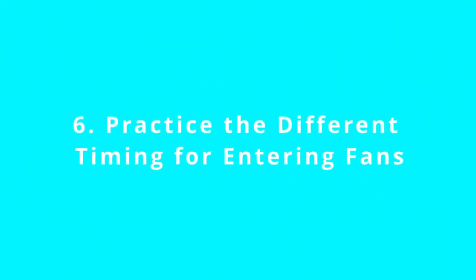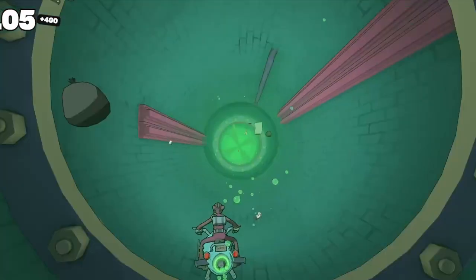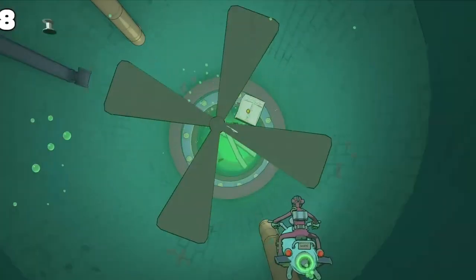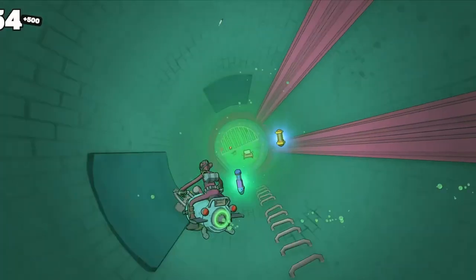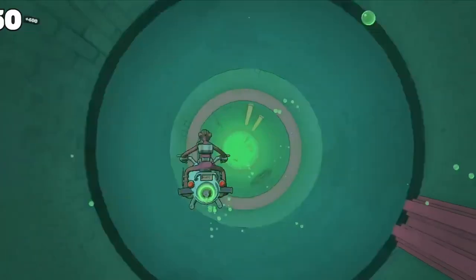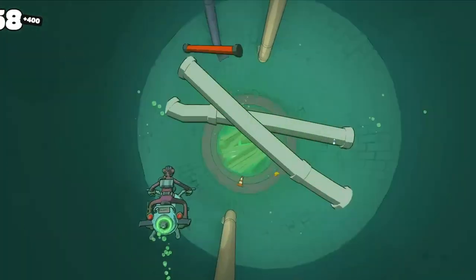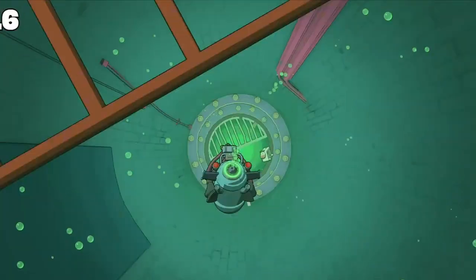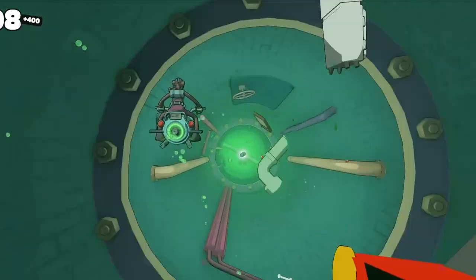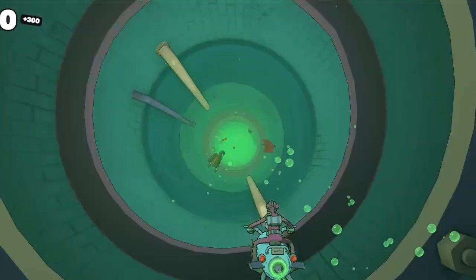Another important mechanic is practicing the timing for moving through fans. Learn how to enter a fan from the top, bottom, left, or right sides. Look ahead to see if a fan has any blocked exit so you can plan your entry angle, because fans appear randomly throughout the level. Also learn to time your dashes through fans from all sides, so when things speed up or clutter forces a dash, you're ready.